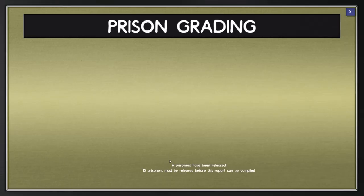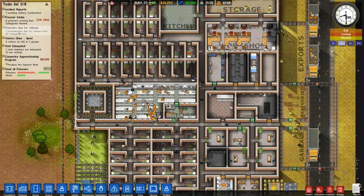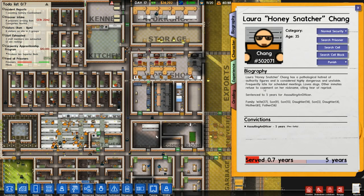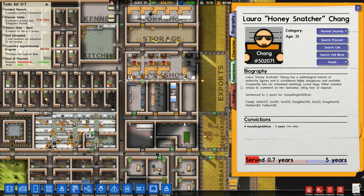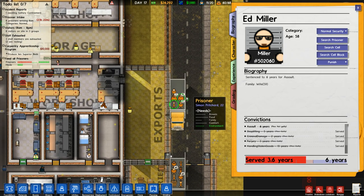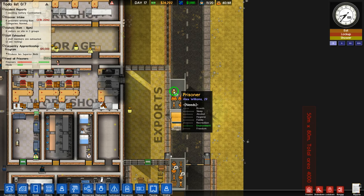Do we have a grade yet, by the way? No. Six prisoners have been released. Ed Creaser — great name, I like it a lot. We have another selection: this guy's strong. Laura the Honey Snatcher Chang — a pathological hatred of authority figures, considered highly dangerous and unstable, frequently late for scheduled meetings, loved dogs. Other inmates refuse to comment on her nickname citing fear of reprisal. Don't mess around with this lady. She's got the same hairstyle I do. Ed Miller — also the same hairstyle. This is a popular hairstyle.